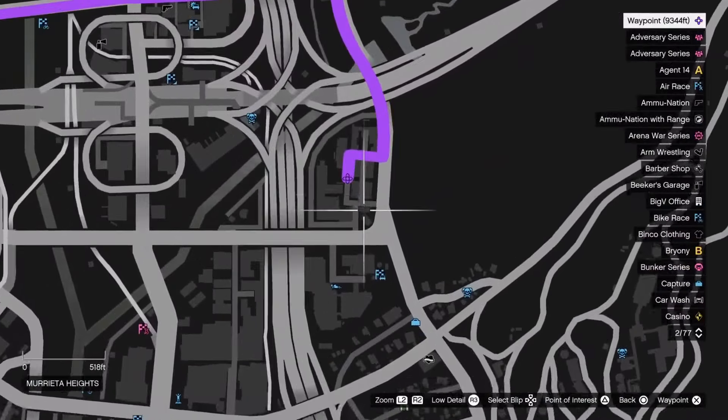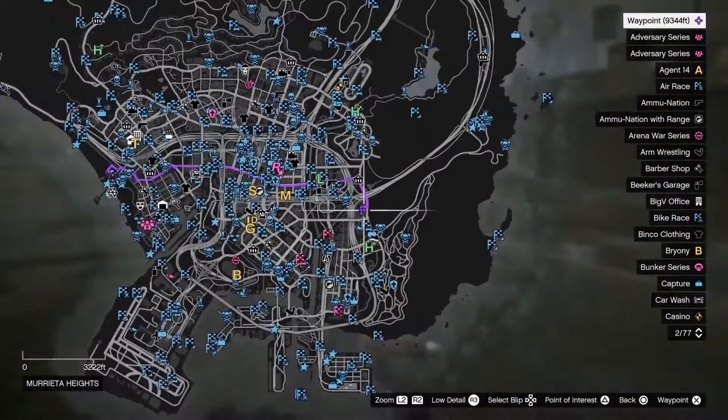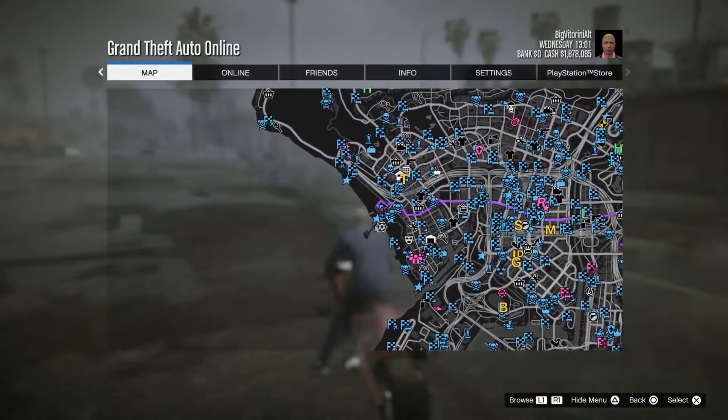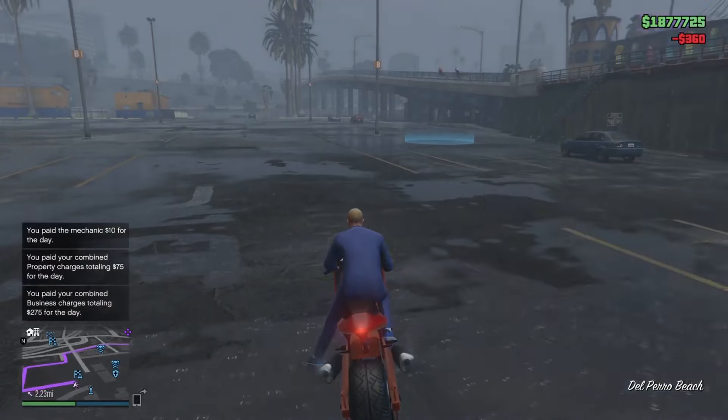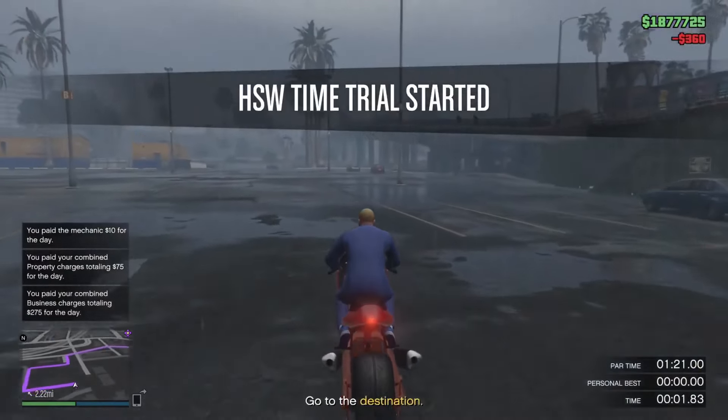Now if you don't see this time trial on the map, you will need to complete the house time trial to unlock the house special works. Once you guys have unlocked it, you'll be able to access this time trial.